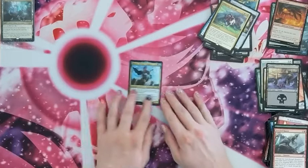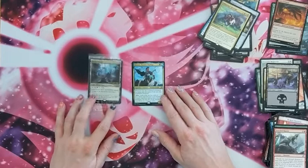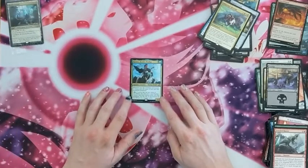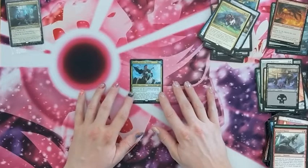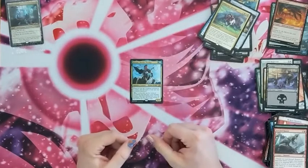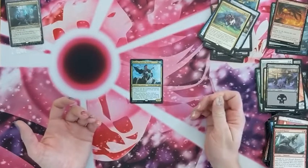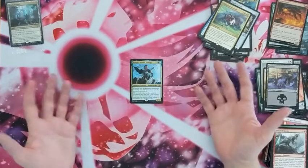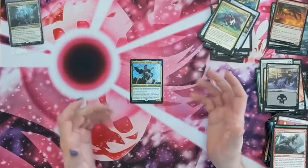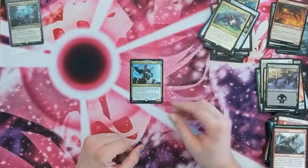I think the only decent card we got there is Kinnan. The Triome is cool but I'll just be sending that off because I don't use tap lands in my decks. Kinnan the Bonder Prodigy is the main card we got. Anyway, thank you very much for tuning in — don't forget to like and subscribe, it helps support content like this even though it comes out of our own money. Don't forget to check out our affiliate links and we'll catch you next time. Thank you very much.